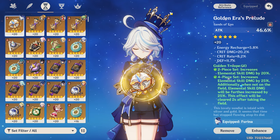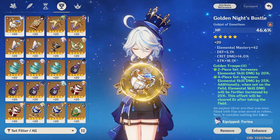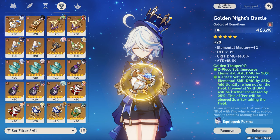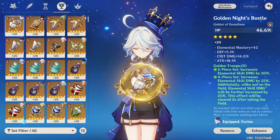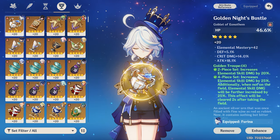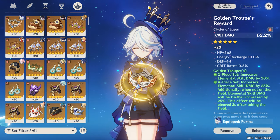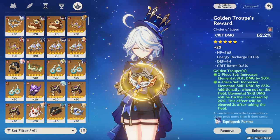For the Goblet, use an HP% or Hydro DMG Bonus goblet — both are good, but HP% is preferred since her talents scale off HP. For substats: Crit Rate, Crit DMG, Energy Recharge, and some Elemental Mastery. If running a Hydro DMG Bonus goblet, try to get HP rolls on substats. For the Headpiece, use Crit Rate or Crit DMG depending on your ratio, with Energy Recharge, Crit Rate, Crit DMG, and a bit of Elemental Mastery as substats.